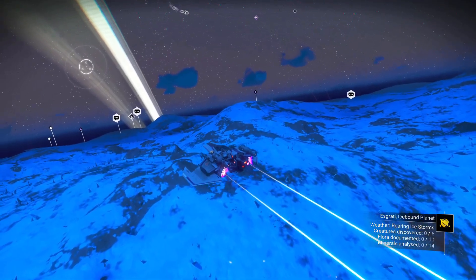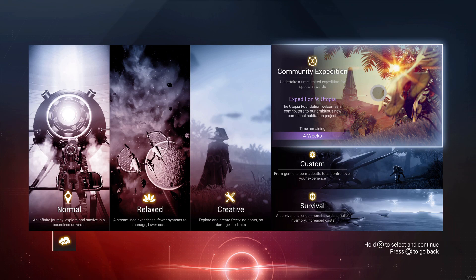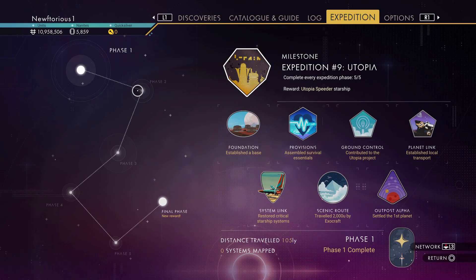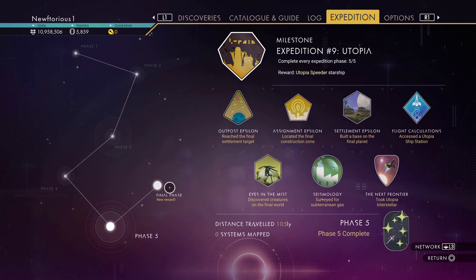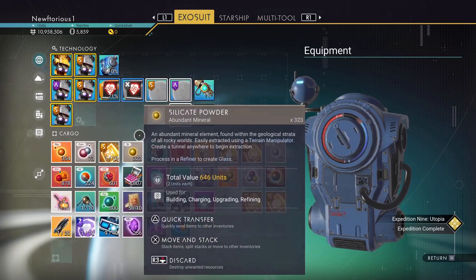Before we get further into the tips and tricks, I want to talk about something you can only do for a limited time — the newest expedition. As of right now there are four weeks left, but I highly recommend it, especially for new players. I'd suggest starting a normal playthrough first, playing through the first few hours, maybe getting as far as the anomaly, getting comfortable with the game and learning some of the systems, and then trying out the expedition.